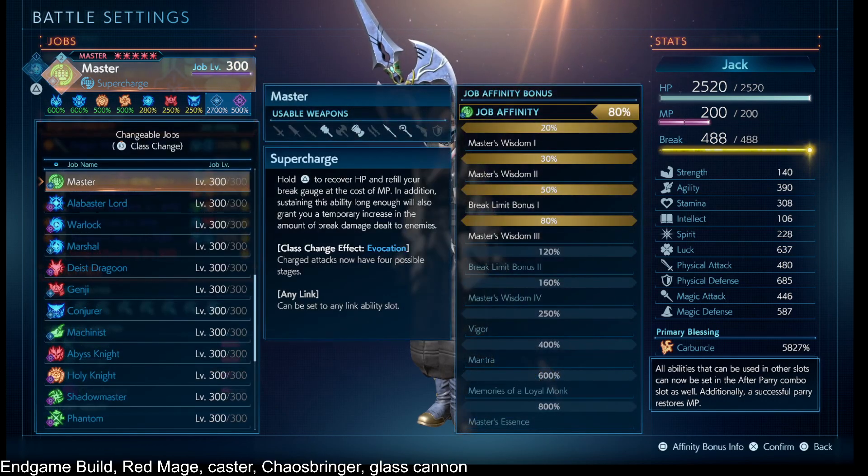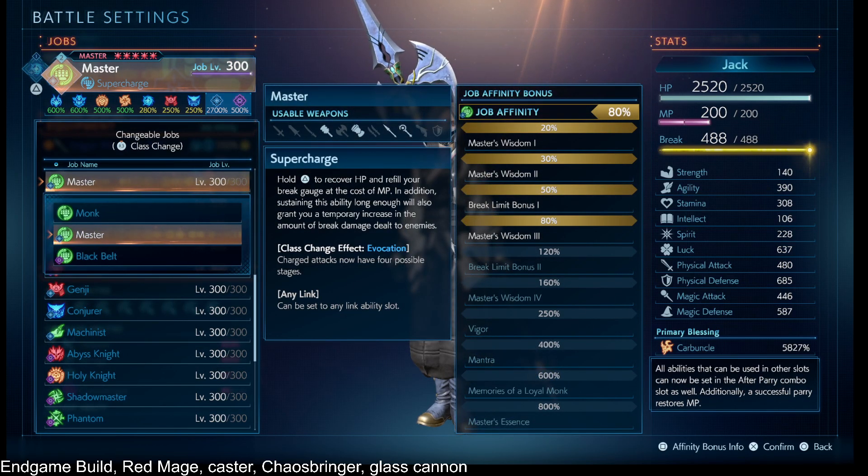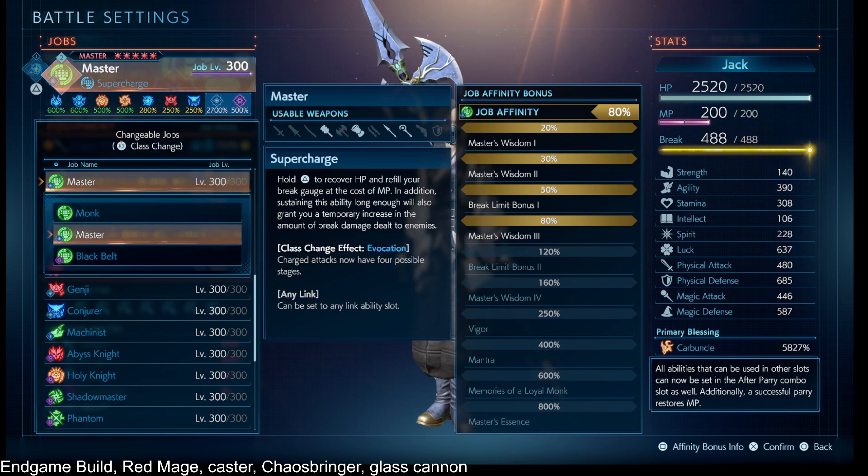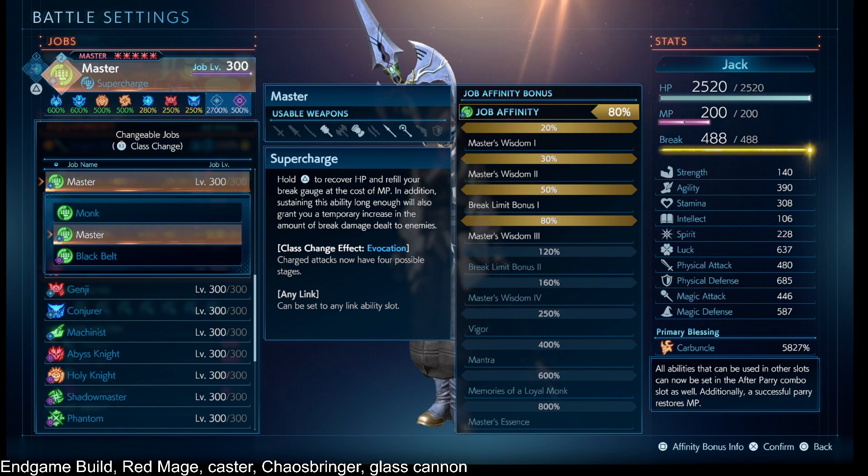On our second job, we're using Monk Master for the Supercharge effect. Even though it says break damage dealt, it also increases your HP damage. The route we're going — even though it's Chaosbringer which helps with break damage — our Red Mage is going to be focused on HP damage. This is how we enhance HP damage even further with Monk Master charging up to the fourth stage.